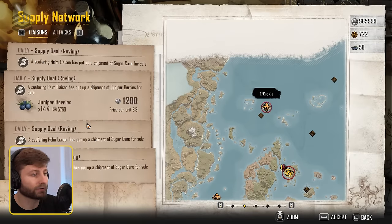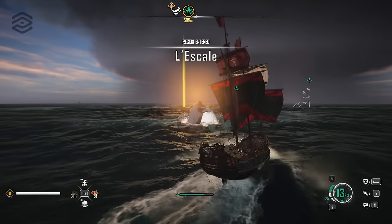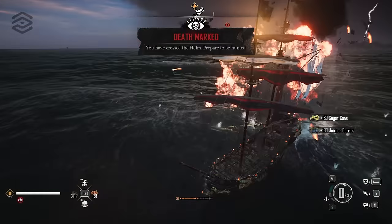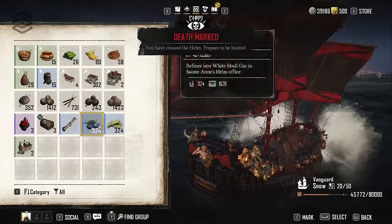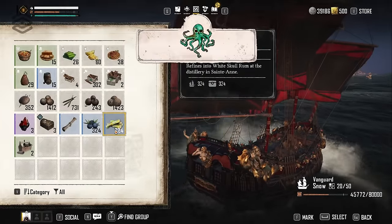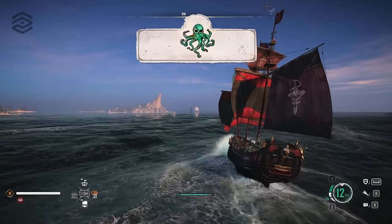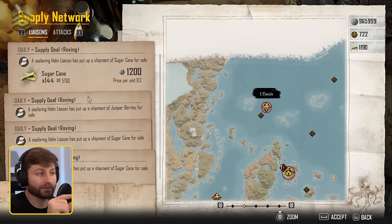The supply roving missions — four of them — take about 5 to 10 minutes. Take all four, fast travel to the region, sail out and destroy one of the merchant ships. This is really important because it doubles every one of these contracts. Make sure you have a snow or you'll get overencumbered. If you don't have a snow unlocked, take a brigantine and do two at a time, fast travel back and forth, and grab all four eventually.